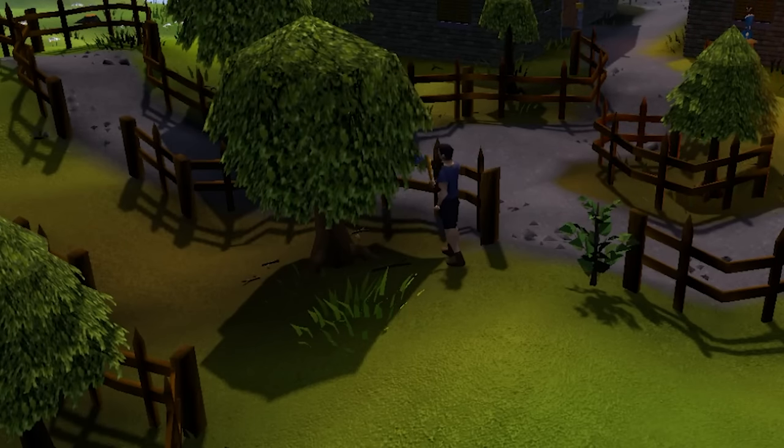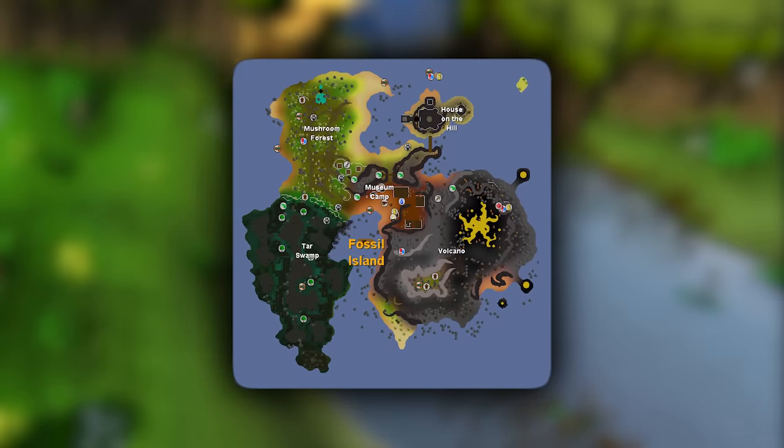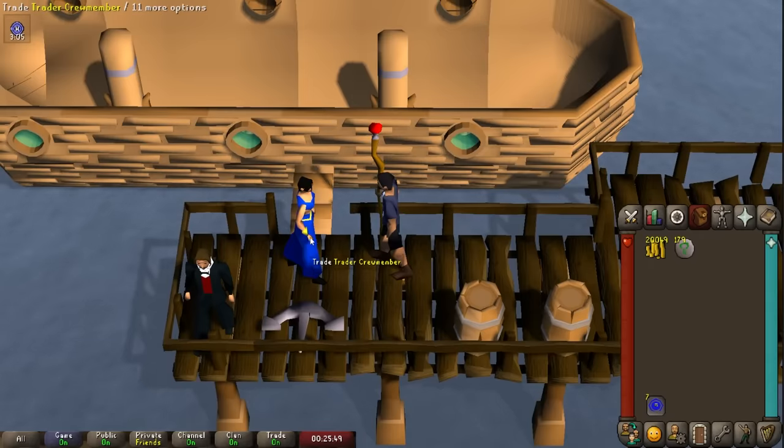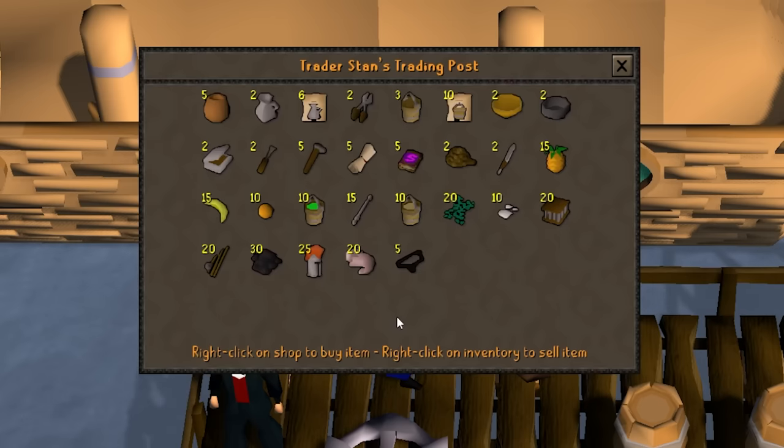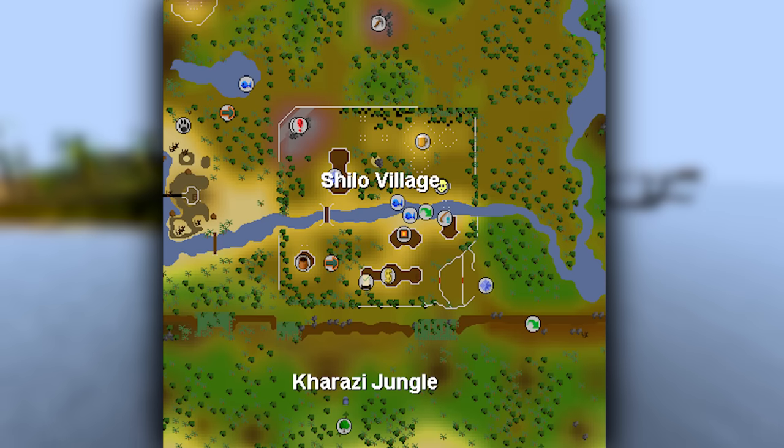While you're here, it's a great spot to tick off woodcutting, fletching, or any fire making tasks from the oak and willow trees. Our next focus are birdhouse runs. Use your Karamja teleport and go to the charter ships to buy yourself a glass blowing pipe, a bucket of sand, and soda ash.